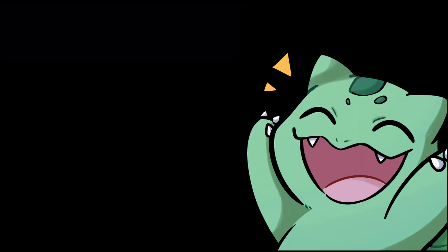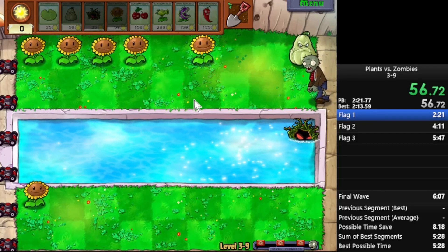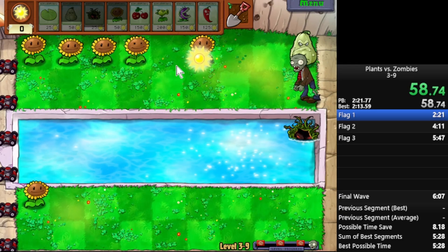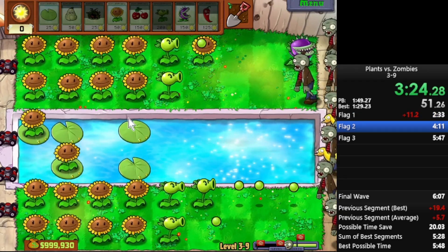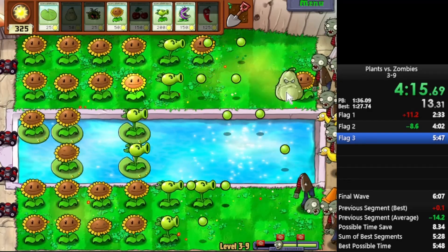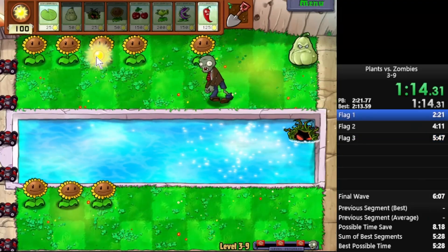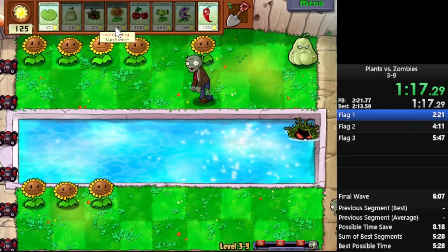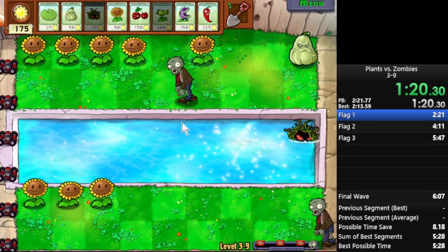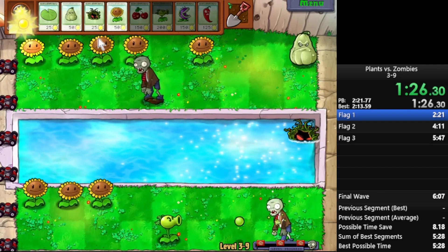Before I can get into the main bobsled mechanic that impacts any percent speedruns, I first need to explain the wave point system, which is how zombies are spawned. The vast majority of Plants vs. Zombies levels are divided into waves — most having 10, 20, or 30 total. A wave could be made up of just one zombie, two or three, or in the case of a huge wave, double digits. However, the difficulty needs to ramp up throughout the level, and the way it's done is through wave points. Similar to how each plant costs a certain amount of sun, each zombie costs a certain amount of wave points, and the game only has a limited amount to spend each wave. On the first wave, it only has one wave point, and there's only one zombie that costs just one — the basic zombie.